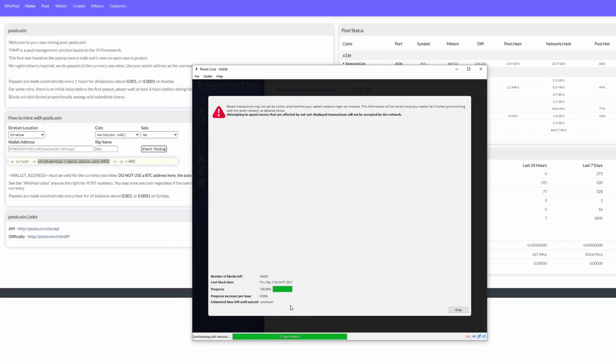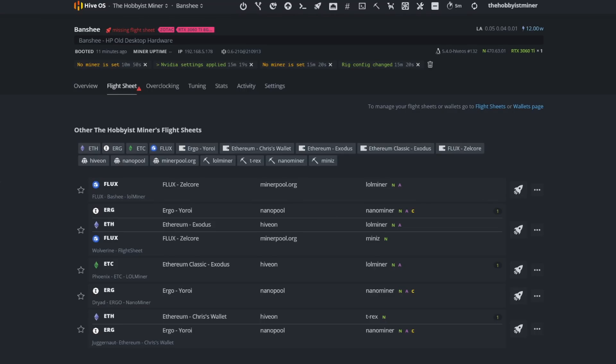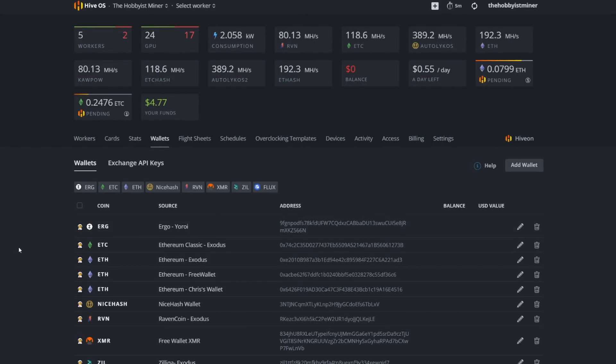While I wait for that to sync, I might as well get Hive OS set up. Here's our test rig — the Banshee rig — it's our HP old desktop hardware with our 3060 Ti Zotac. We have no flight sheet and no overclock settings yet. First we need to go into our flight sheet. Something new here: this is a coin that is not in Hive OS yet, but you can still mine it. Don't get frustrated — come over on the right-hand side to the wallets page.